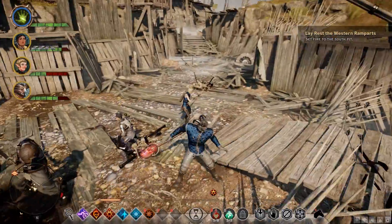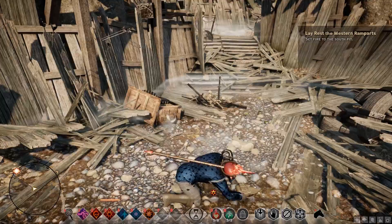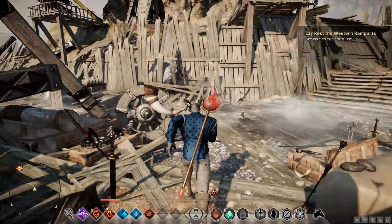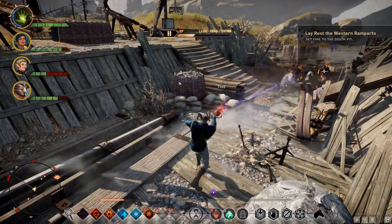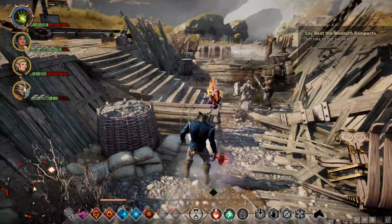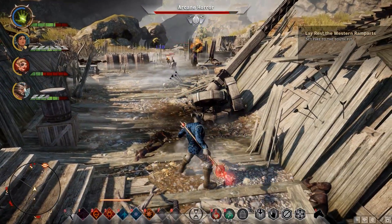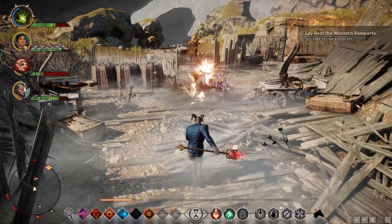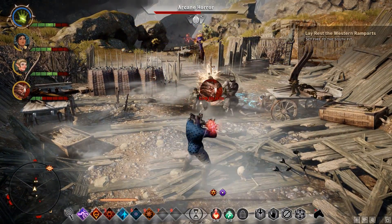Some wolves over there. That was a halla — I think there was a quest about a halla, though it might be a golden halla. Let's go to the other pit. There's a note — Last Words: 'To my loved ones, if this letter reaches you, know that I died well in service of the noble Grand Duke. I did not run when the battle grew too much. I did not lose faith in the Maker. I was courageous till the end. Yours always, Julie.' He's now dead and courageous. Let's get this Arcane Horror down. We don't have the Herald of Andraste super ability right now, so we can't do the same thing as last time. It did kill some of the side people who were distracting our party though.